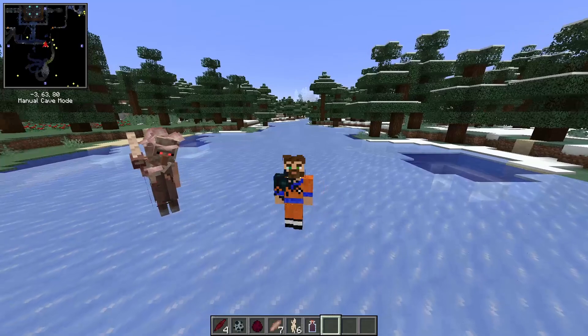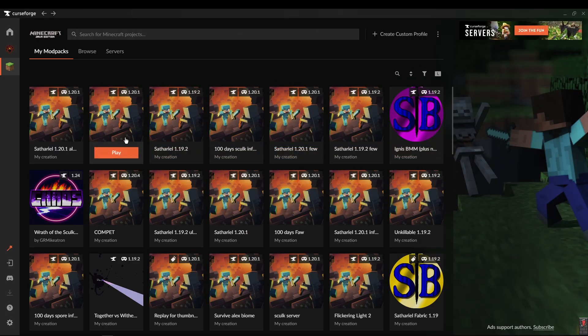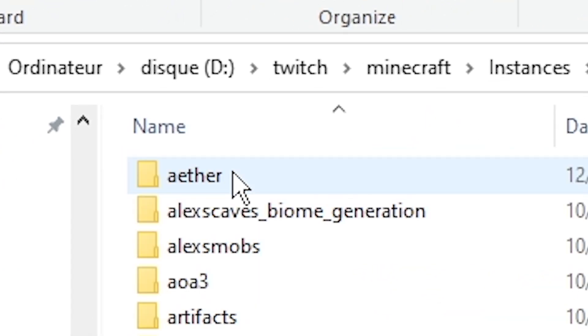First of all, you gotta open your config folder, because everything is in the config. If you're using CurseForge, you just open your profile, click the dots, then open folder. It's gonna open your instance folder, and you only need to go to config.